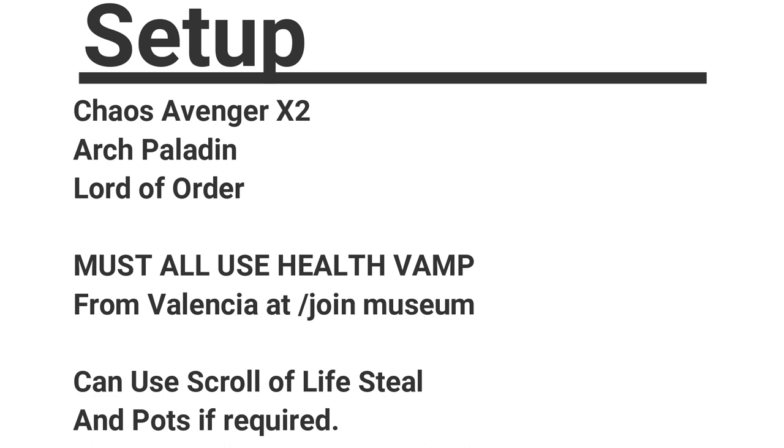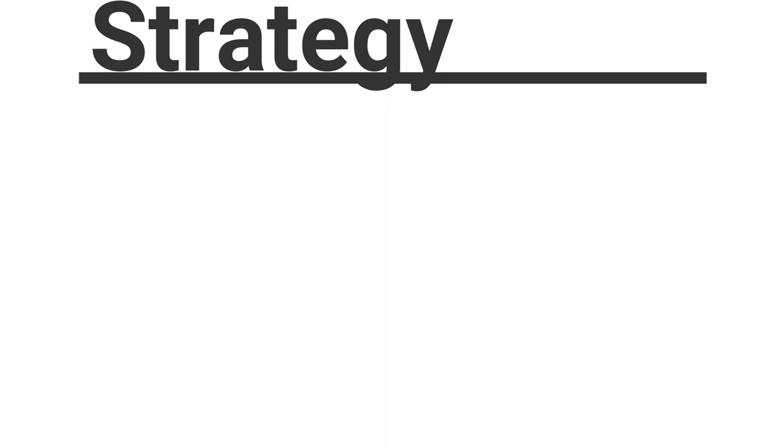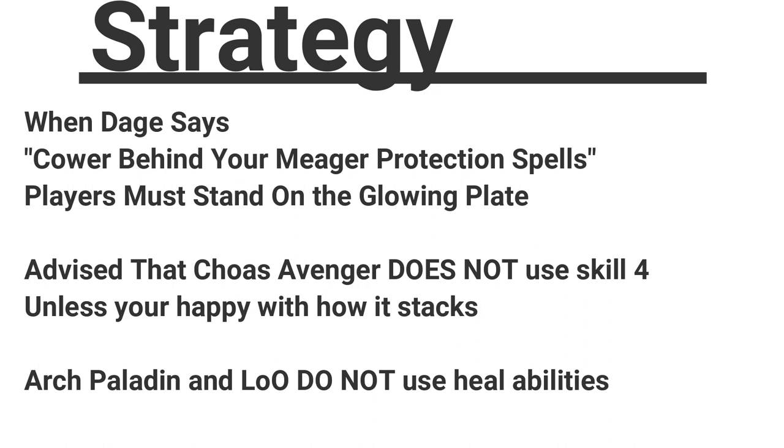The main strategy for this battle is all about when Daige comes out and says 'Cower behind your meager protection spells.' All players must then go and stand on the glowing plate. It is also advised that Chaos Avenger does not use its fourth skill unless you're happy with how to stack the glass.